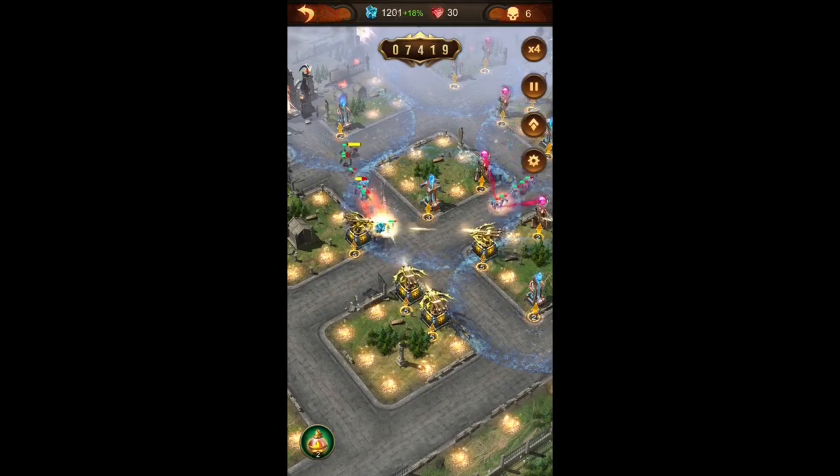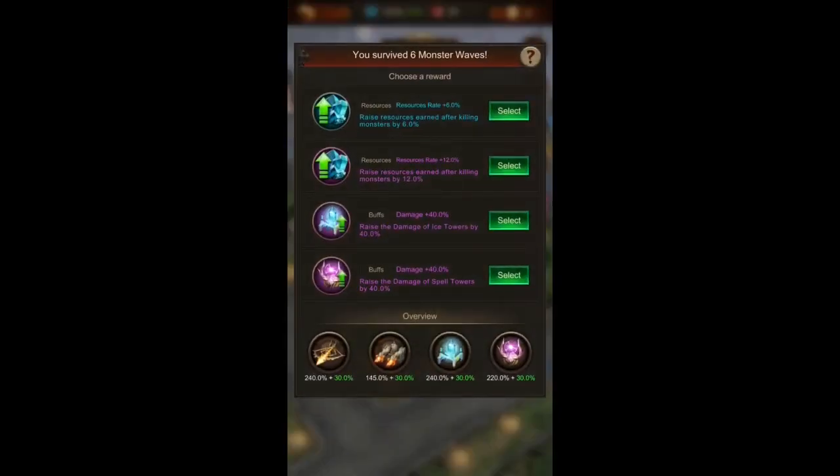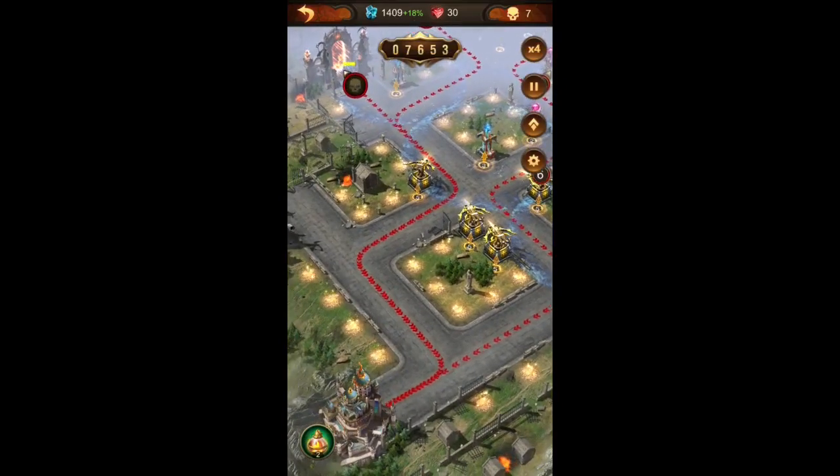Sometimes we need to adapt our strategy to what we get. Here we could go for the 12% resource rate increase, but I'm going to choose the 40% damage increase for spell towers since we only have 250% on it. From what I've seen, 300% or more is ideal to have on our towers so that they do as much damage as possible and kill the monsters easily without having to use spells too early.